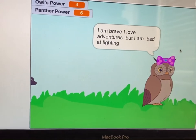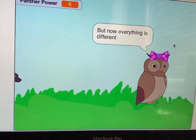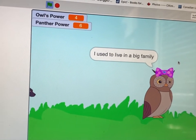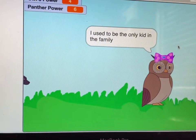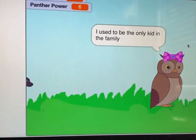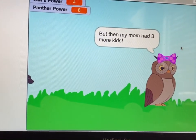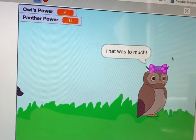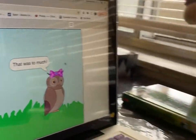Thank you, bye. And if the panther wins — you need to make sure that if the panther loses the owl, the panther must have zero points and the owl must have more than zero. If the owl loses, the owl must have zero points and the panther must have more than zero. And if the panther wins, it will say 'Yahoo, I win!' Thank you, bye.